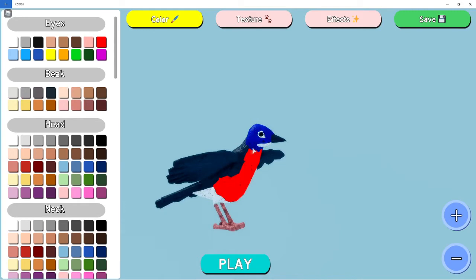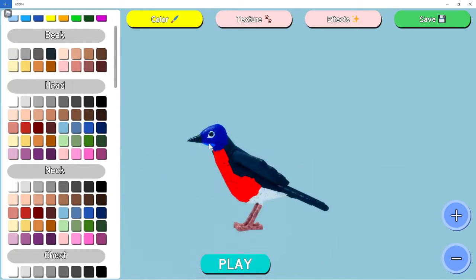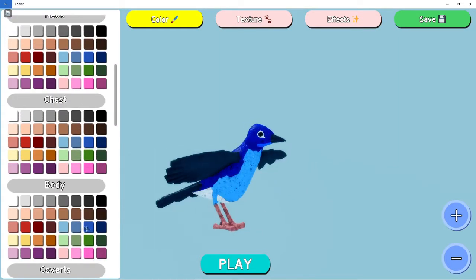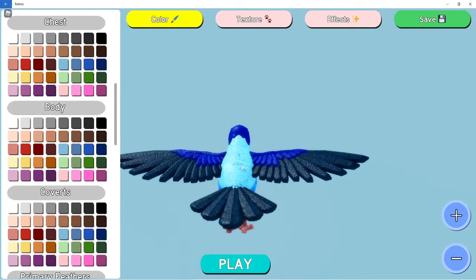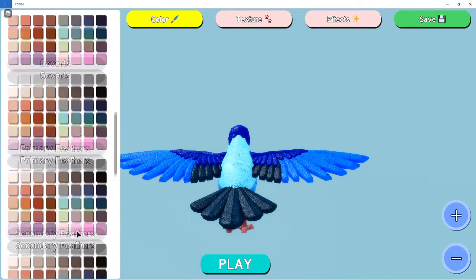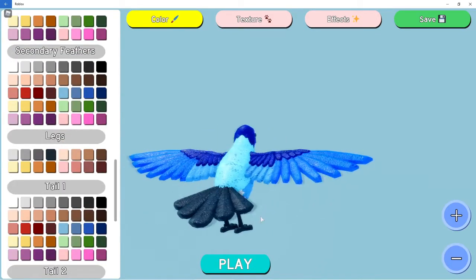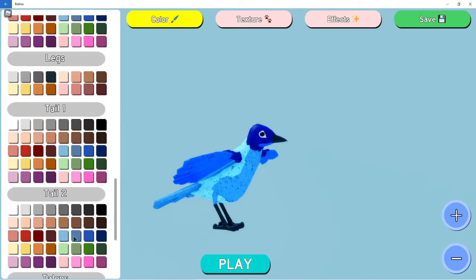Here's the head — just this one little part — and the neck. The body is here; I'll change the color so you can see it better. There are the top feathers and the outward feathers, then the more inner feathers, and then the legs. Tail one is this part and tail two is right under it.